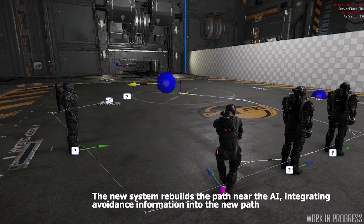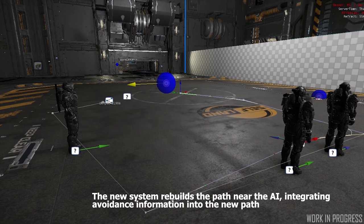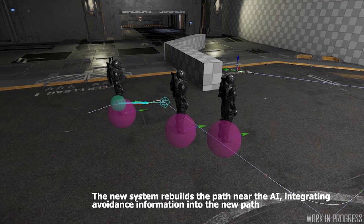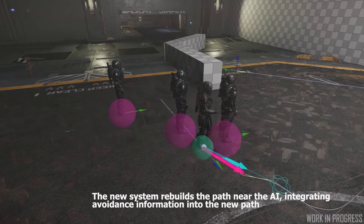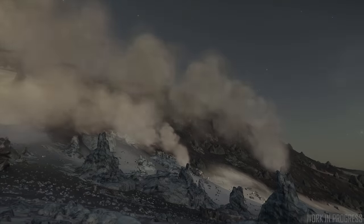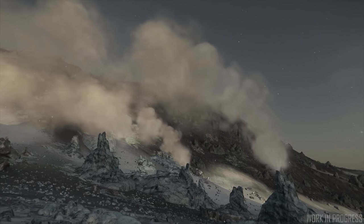Let's do a quick summary of Around the Verse. In ATV, they talked about what they've been doing for various 3.5 alpha improvements, starting with NPC pathfinding. The new system is much more robust and allows NPCs to avoid each other and players more sensibly and looks great animation-wise. There are also some network code improvements dealing with stalls and asset loading from object container streaming, as well as server and client crashes being ironed out and fixed.